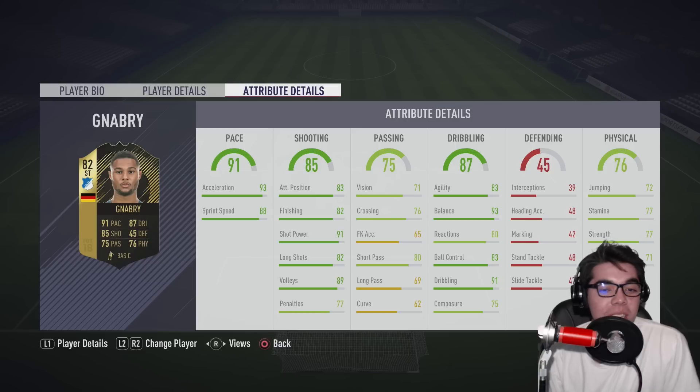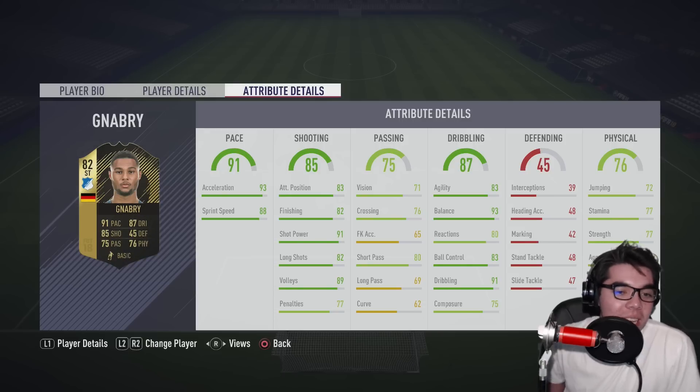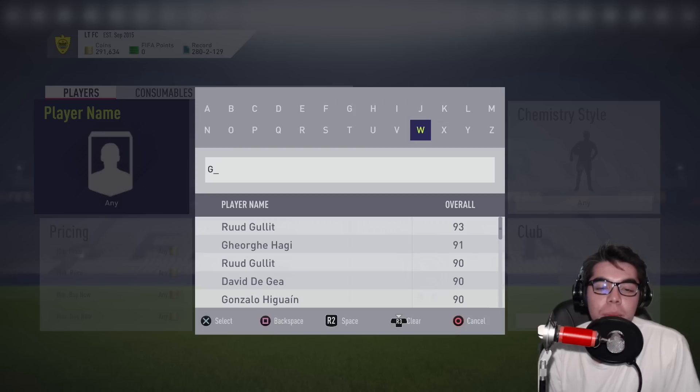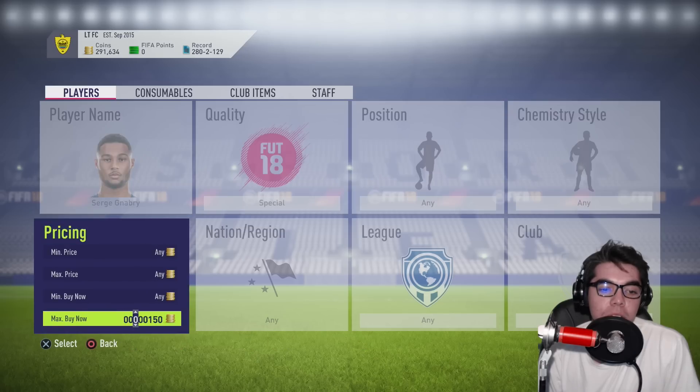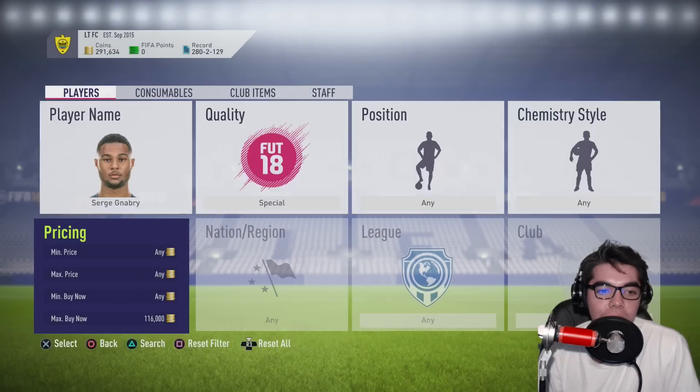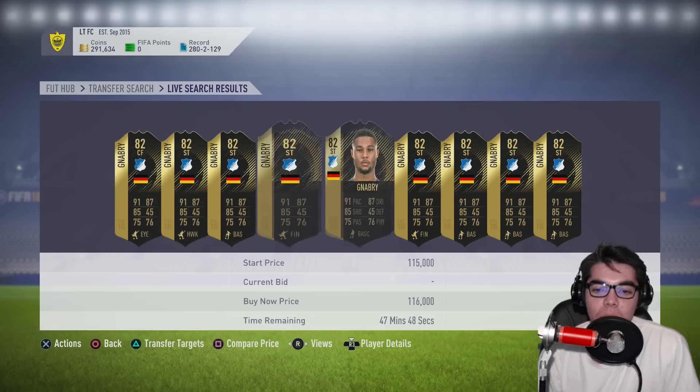The big things keeping Gnabry back are composure, finishing, and strength. If you're one-on-one with a keeper in the weekend league you should feel 90% certain you're going to score — for Gnabry I'd say it's more like 75%. But he gets into position really well, he's really quick, almost at Chucky Lozano level, and his high dribbling and pace make up for some of the weaknesses. How much have I lost on him? I paid 112k... wait — I've actually made money? Oh my goodness gracious!